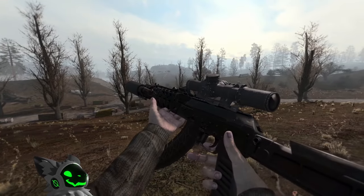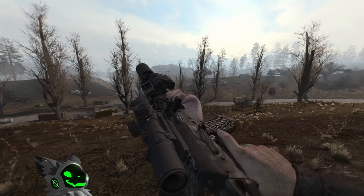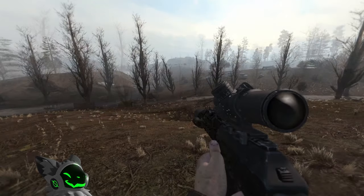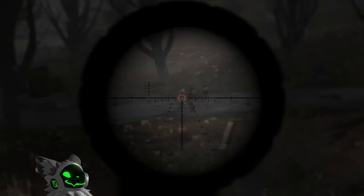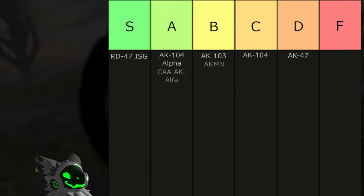Improving the AK-Alpha even further is the RD-47ISG. This gun also has a great sight selection and good accuracy, but has better recoil and a faster fire rate. It is still limited by the 30 round magazine, but this won't stop this gun from being S tier.